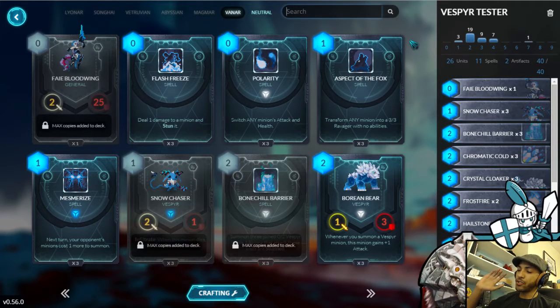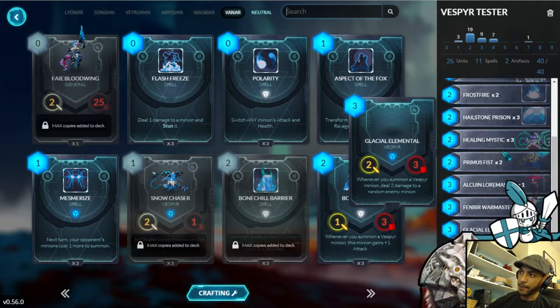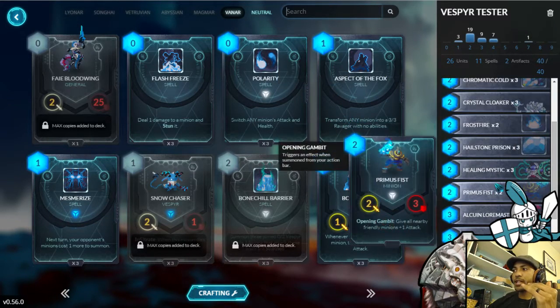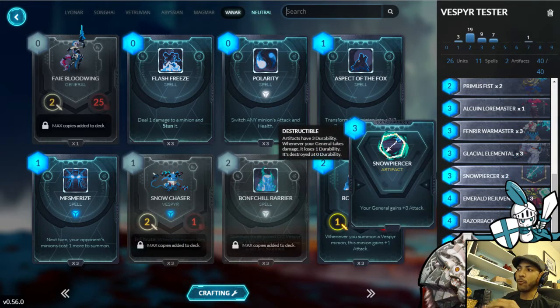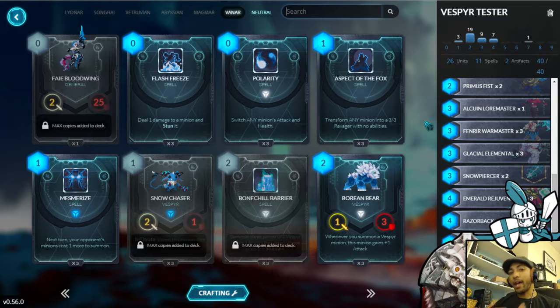I actually went back to the old school Vesper build. The Vesper decks play around one main combo: having a Glacial Elemental on the field and then using Bone Shield Barrier. It does six AOE damage. You can tack on a couple more with Snow Chasers if you have those, and Crystal Cloakers synergize with that. The Glacial Elemental is the whole linchpin of the deck, just being able to pressure your opponent that way.